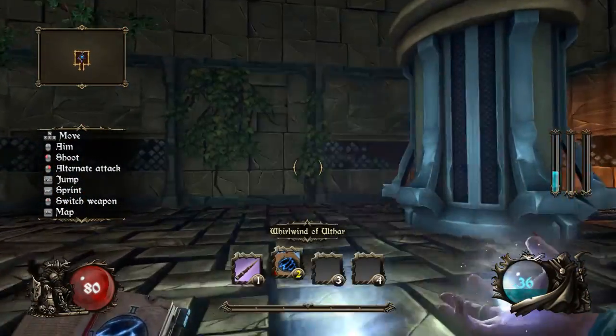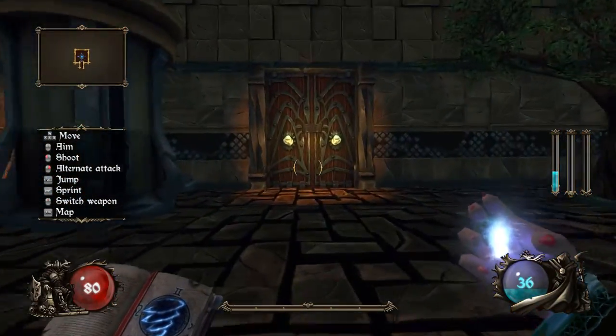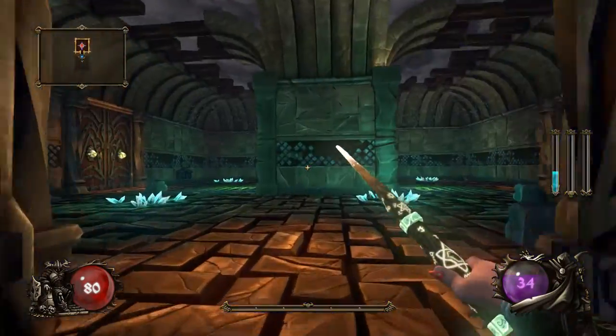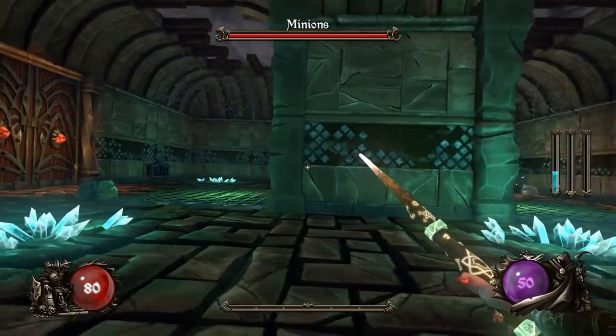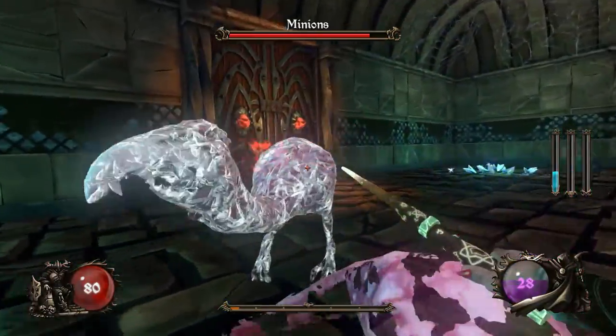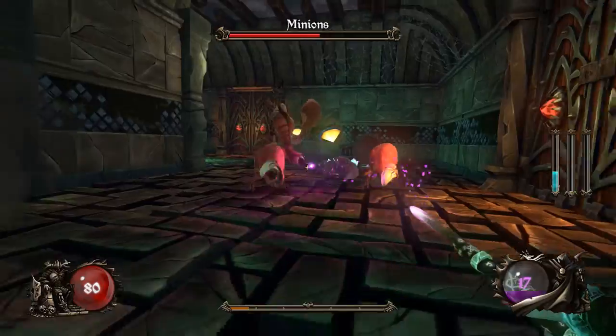Hey everyone, Apple here. Figured I'd do a little overview of a game called Ziggurat. So what is Ziggurat? Ziggurat is a first-person dungeon crawler slash roguelike in which you go through each level, find a boss at the end, and then kill him to progress to the next level and so on.